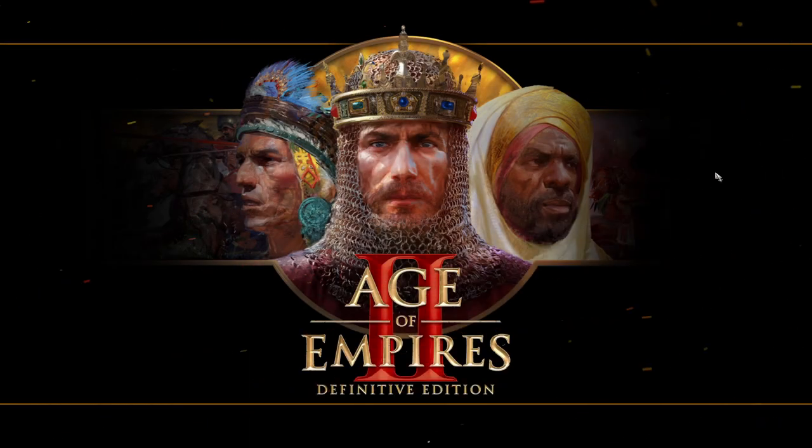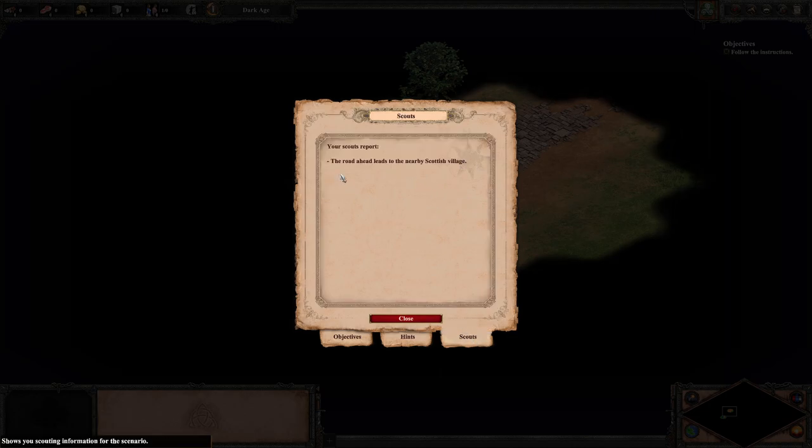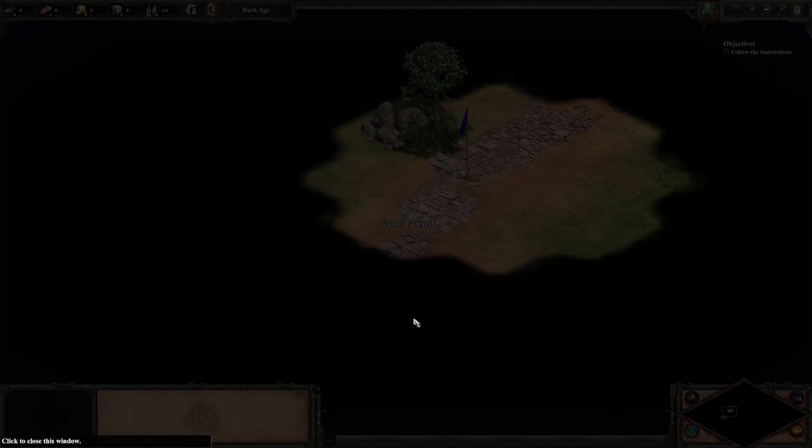So the narrator is new — it's a Scottish accent. I wonder if he's actually Scottish. The main objective is to follow the instructions to reach the Scottish village. You can scroll through more of the map by moving your mouse. Okay, we know how to do that. The road ahead leads to the nearby Scottish village. Let's get going.